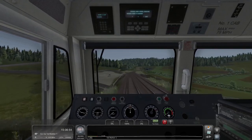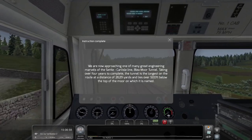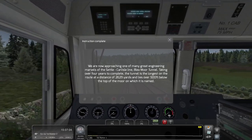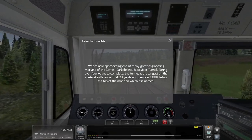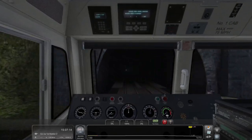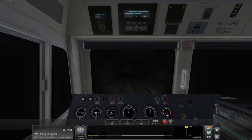We're now going to see the Blaymore Tunnel information. We are approaching one of the great engineering marvels of the Settle-Carlisle Line — Blaymore Tunnel. Taking over four years to complete, this tunnel is the longest on the route at a distance of 2,629 yards and lies over 500 feet below the top of the moor on which it is named. My headlights went off between scenarios — forgot to turn them back on, but they're back on now.